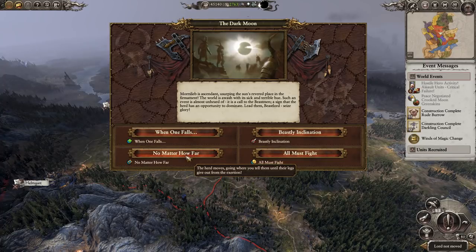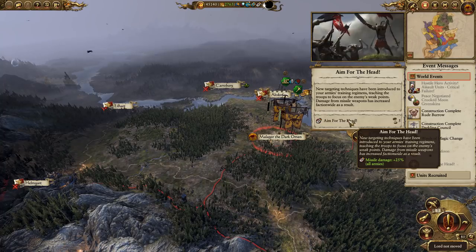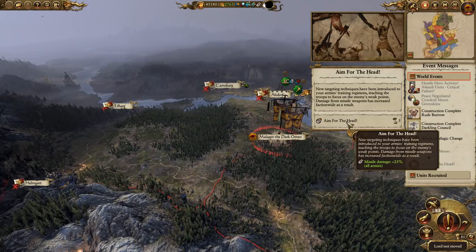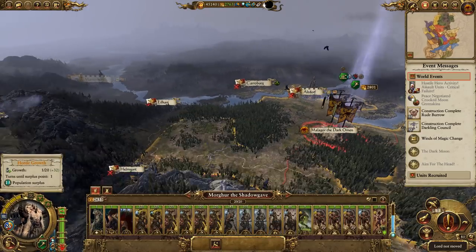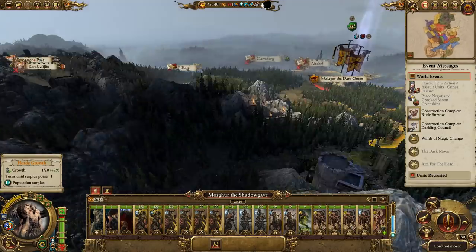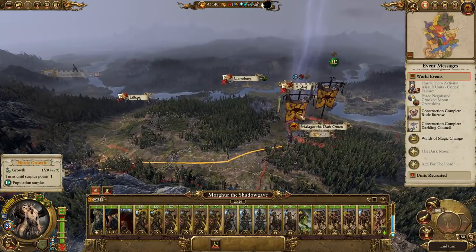Let's do that — no matter how far. Aim for the Head: new targeting techniques have been introduced to the army's training regimes, teaching the troops to focus on enemy weak points. Missile weapon damage has increased faction-wide as a result — weapon damage is plus 25 percent. We've got ungore raider marksman, one shot one kill.